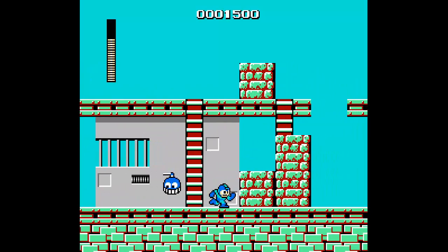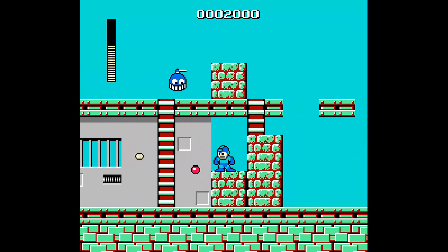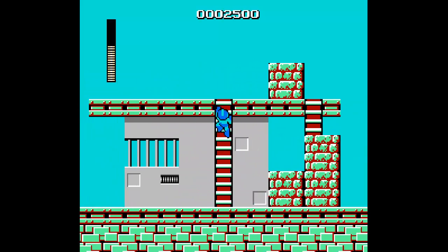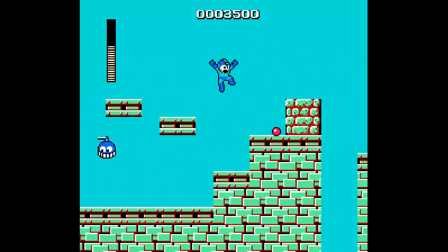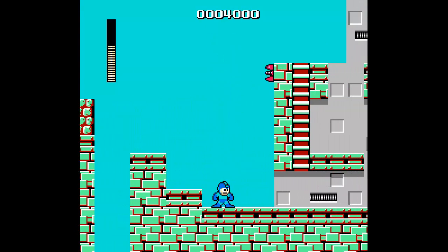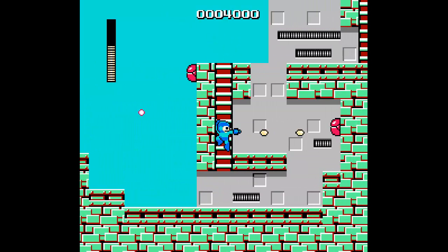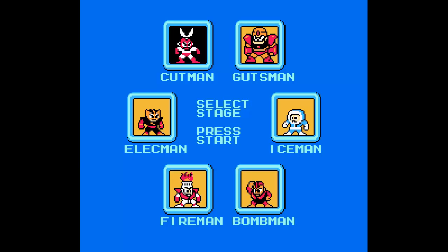Released in Japan and North America in December 1987, Mega Man was the first in what would become Capcom's most popular gaming franchise of all time. The game follows the story of Mega Man, a robot created by Dr. Wright — who would go on to be renamed Dr. Light in the later titles. Dr. Wright and his assistant Dr. Wily created six robot masters in addition to Mega Man and his robot sister Roll.